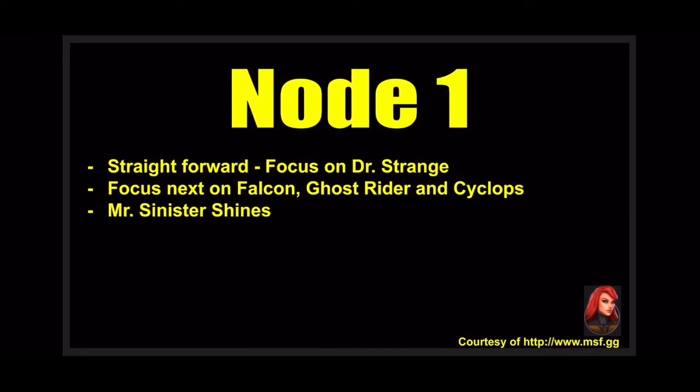Node 1 is very similar to Dark Dimension 2 — pretty straightforward. Focus on Dr. Strange because he can revive. Focus on heals just like in DD2 so nobody recuperates your damage. Focus on Falcon — he provides speed up and AOE damage. Ghost Rider heals when you kill an ally, so remove him. Cyclops does a ton of AOE damage with his massive attack stat.